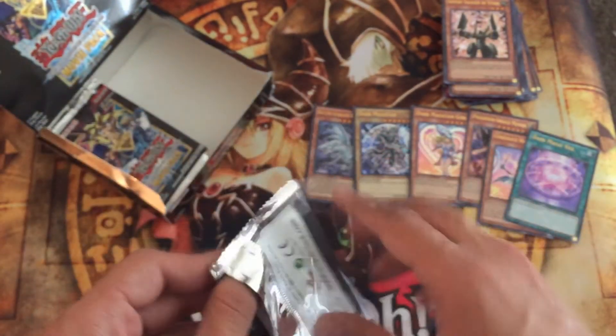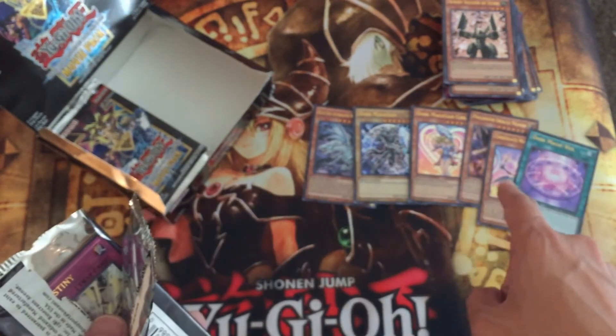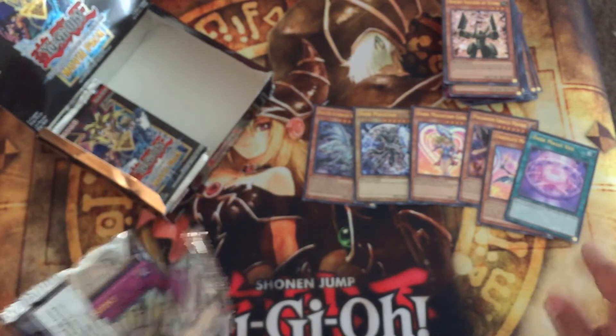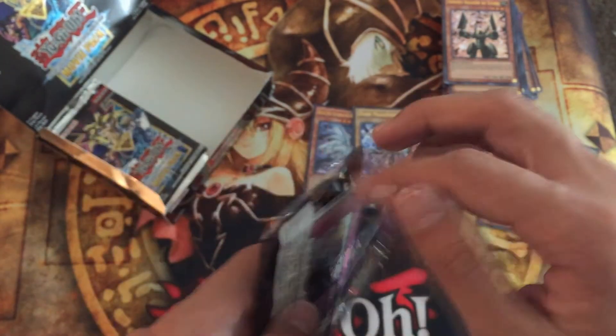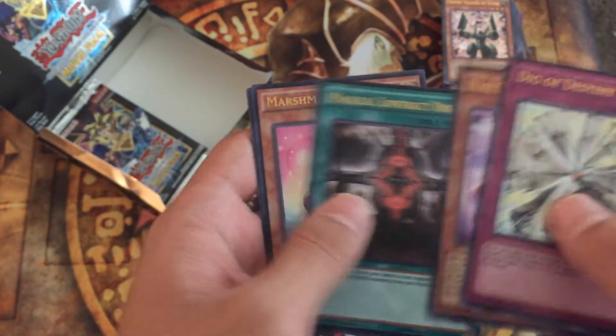A little bit left now. So what we're looking for is two more Alternative White Dragons, two more Choco Magician Girls, and two more Dark Magic Veils — that's the big thing that I want right now. Some more Dark Magicians and Dark Magician Girls would be great too.